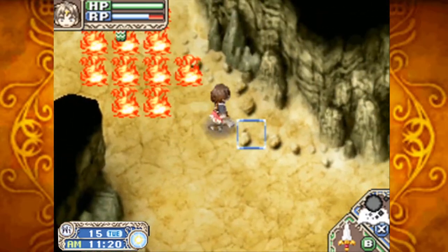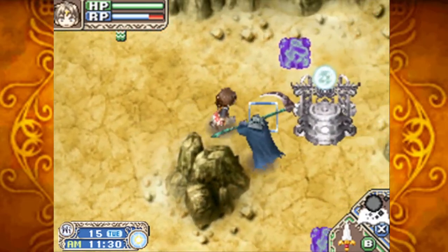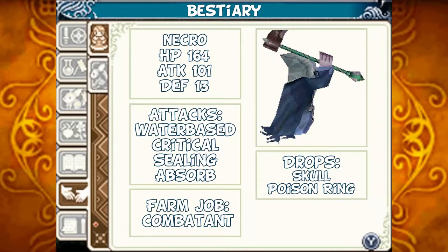But everything seems to be fine. Necro: HP 164, Attack 101, Defense 13. Its attacks are water-based. It can critically hit you, it can seal you, and it can absorb half the damage it deals. Should you tame it, it'll act as a combatant for you. Should you defeat it, it can drop a skull or a poison ring.